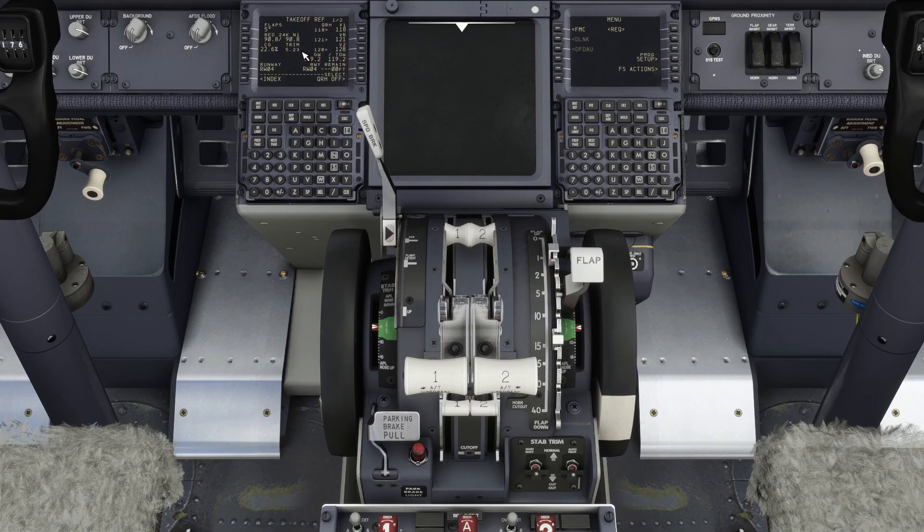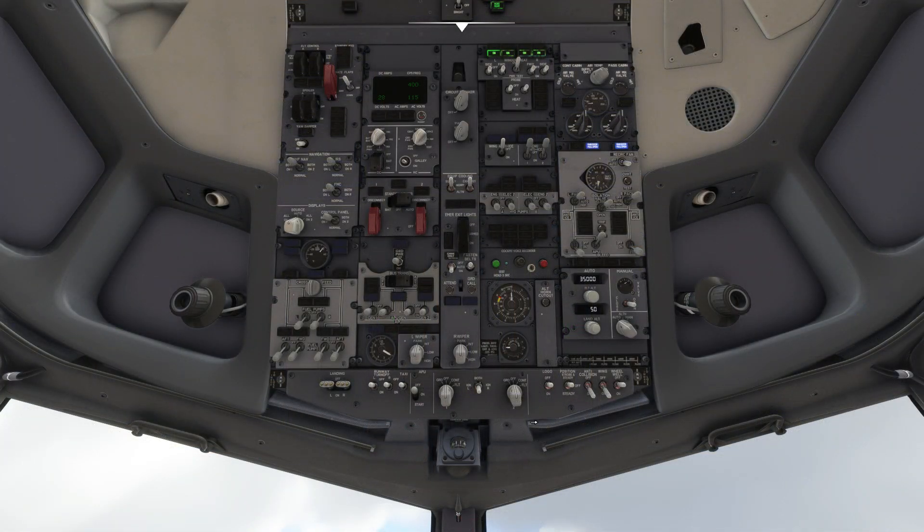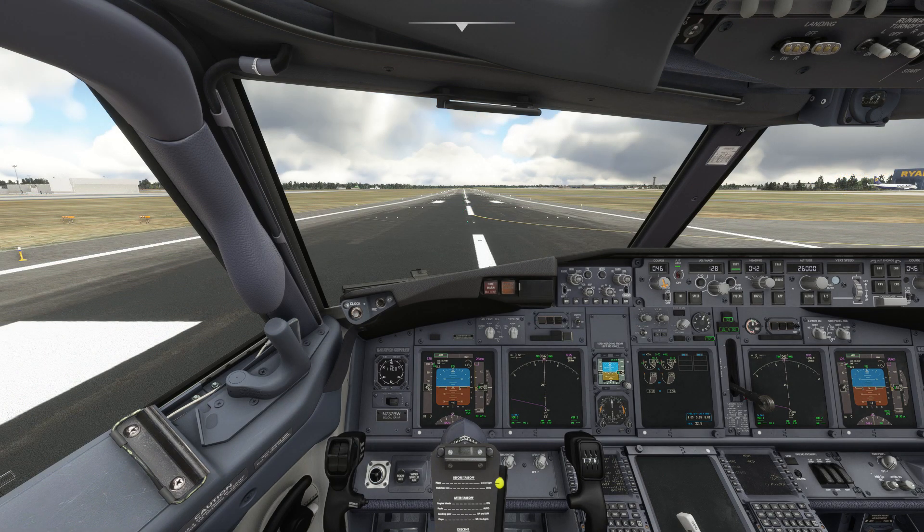Also check that flaps are set correctly for takeoff — if they're not, use your flap keys on your joystick to adjust them. Also set spoilers to armed, making sure the lever is in the armed detent. On the overhead panel, lights, window and probe heat should already be set correctly from a runway start, but the controls can be found there if you need to adjust them. You can also set anti-ice depending on conditions. We'll also dial in our cruising altitude in the cabin pressure controls. We're almost ready to go — make sure autobrake is set to RTO on the main panel, then release the parking brake using a hotkey or the physical switch on the pedestal.